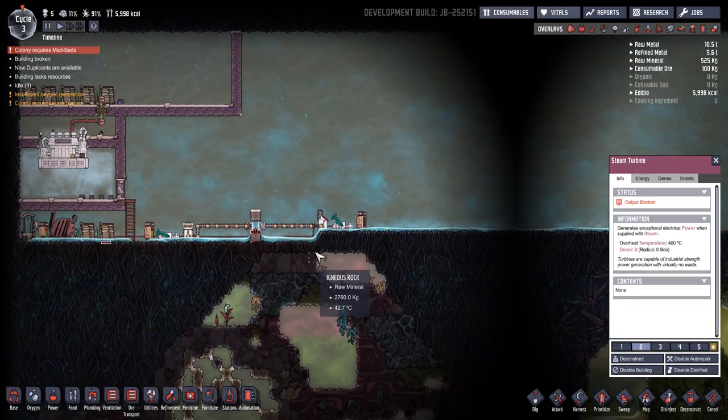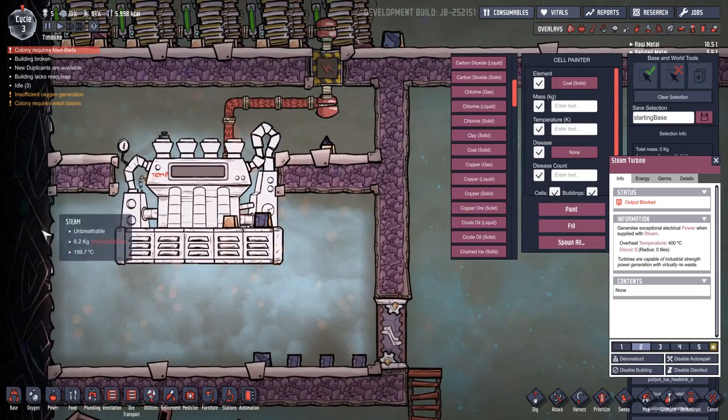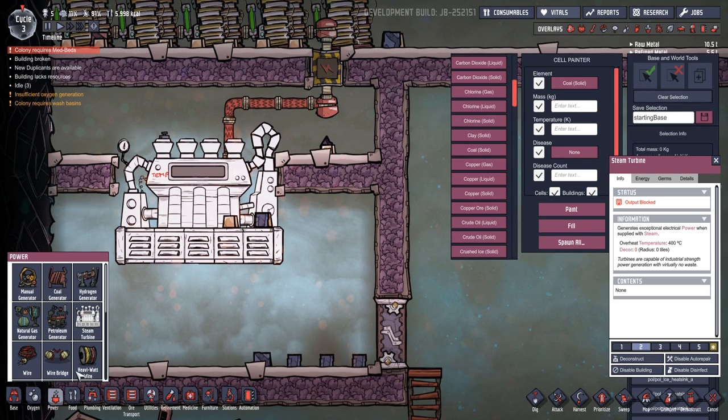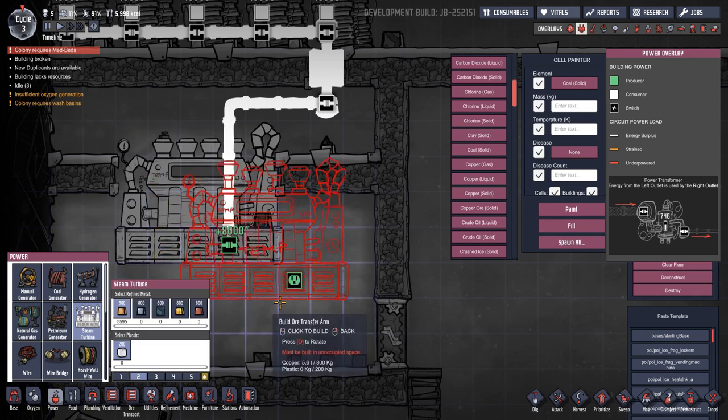I'll very briefly show you how I managed to get this thing working. You basically need it in a big room, you need to fill it with steam, and you also need to just connect these pipes together or put a piece of pipe on there to stop the warning — it doesn't need liquid piping into it. So don't forget, this is a preview; things do change. This will produce, using steam — where's the amount of power — eight kilowatts!